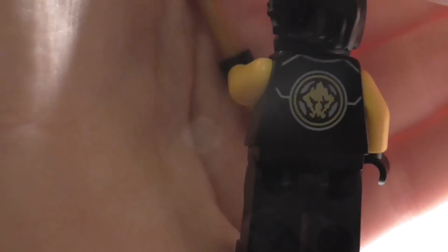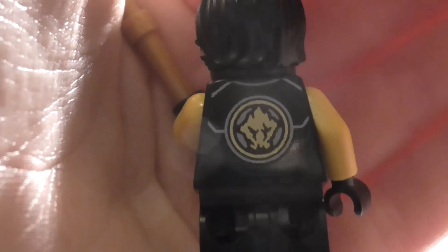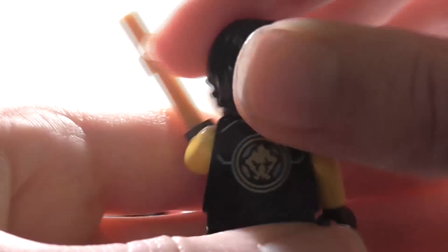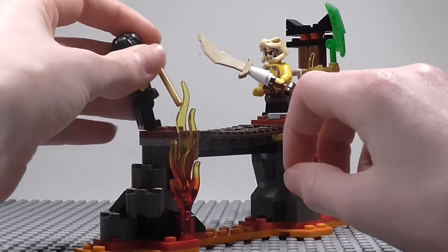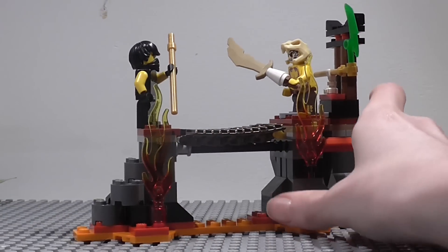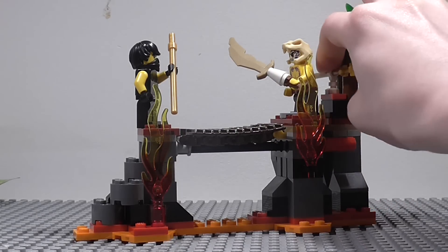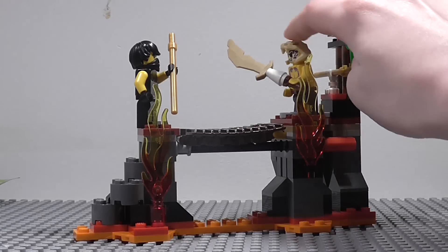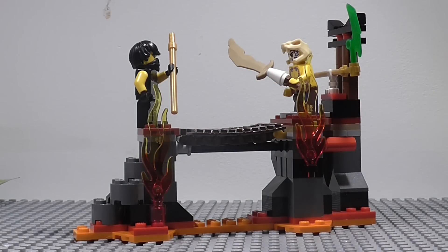I completely forgot to show his back detailing — there it is. He's just got the symbol of Earth there, and of course no second face because this is the same face as 2011. Overall rating for this set: definitely a 10. This is an amazing Ninjago 2015 set with great pieces like the Jade Blade and great minifigures — one exclusive, one the cheapest way to get. Please like and subscribe and I'll see you again very soon. Bye.